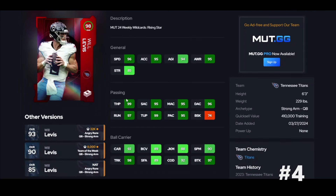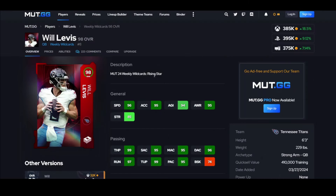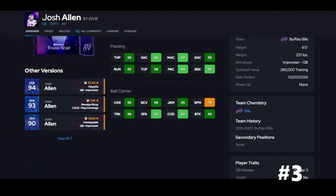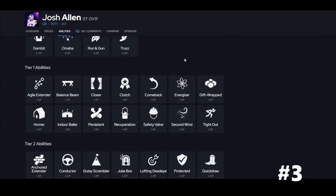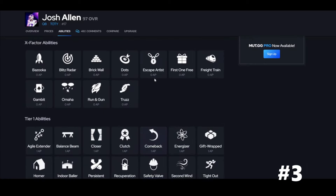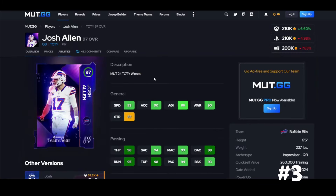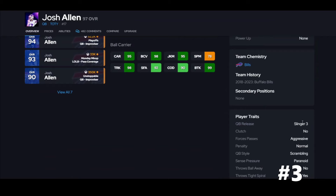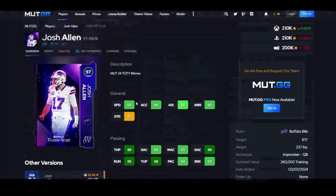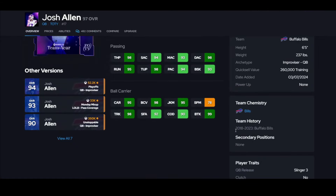Will Levis can actually juke and spin, so keep that in mind — you can run him way better than you think. 96 speed gets the job done and he is a useful quarterback. Josh Allen — talking about speed, he doesn't spin very well but you can juke in the open field. Pass Lead Elite for one, Hot Route Master for one. He doesn't have an X-Factor, but I do like Slinger 3 — it's good enough to use.